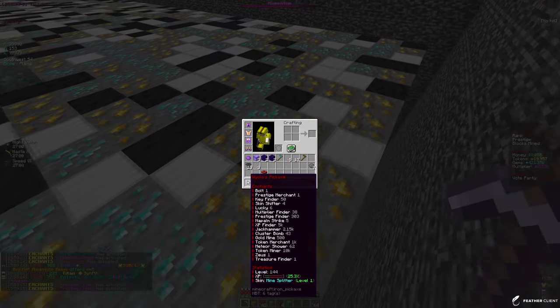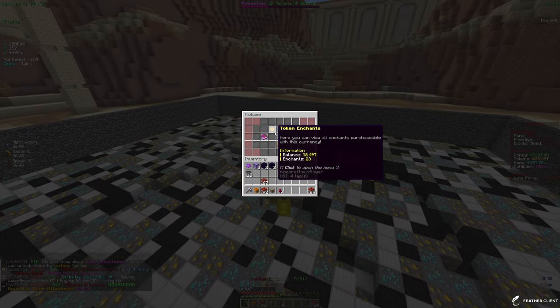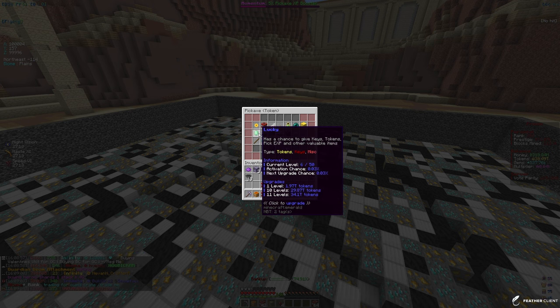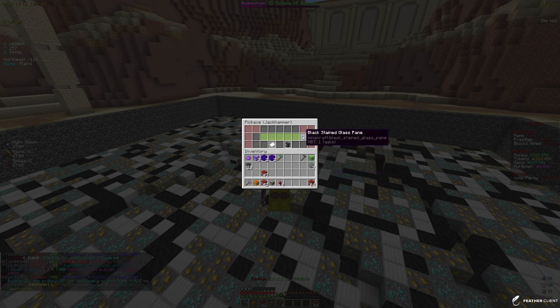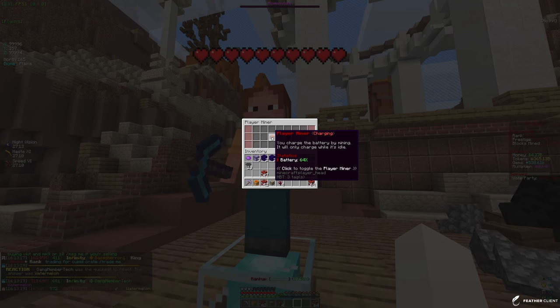Our pickaxe is definitely getting insane. We have 38 trillion tokens so I'm gonna go ahead and apply some enchants — we're not gonna be able to get that much because our enchants are getting pretty expensive now. Let's put some on jackhammer: 87 levels, not bad. That's going to help us out a bit.